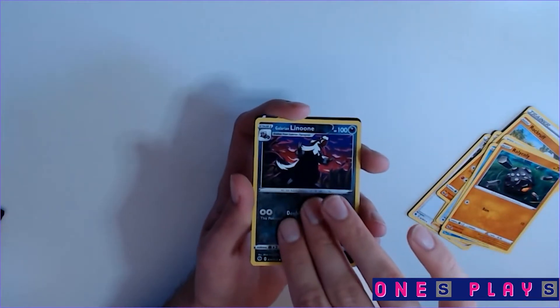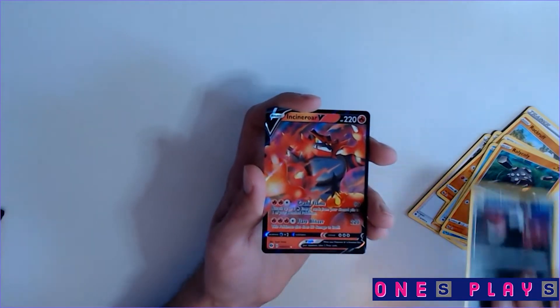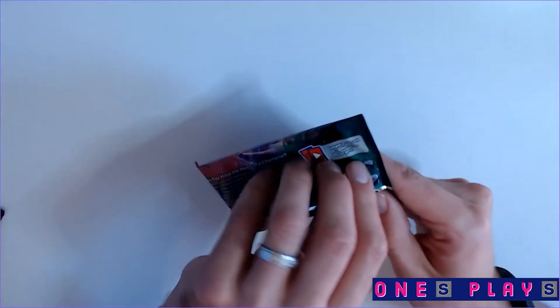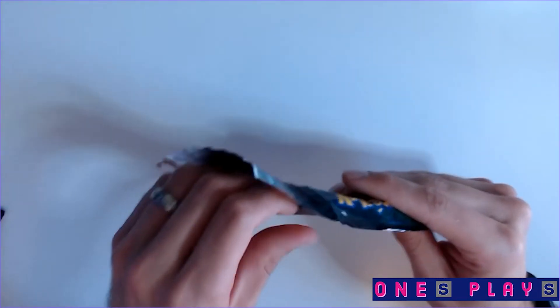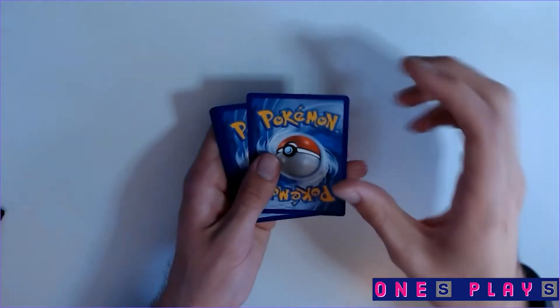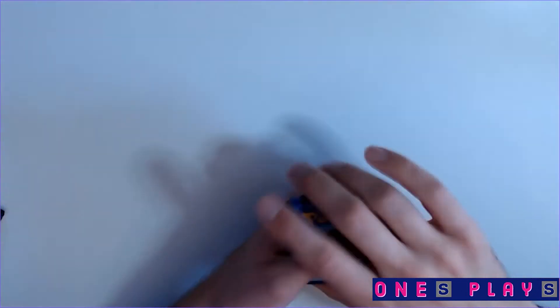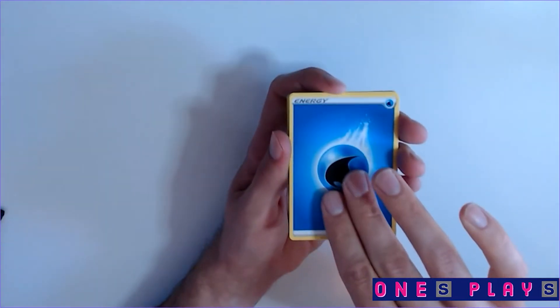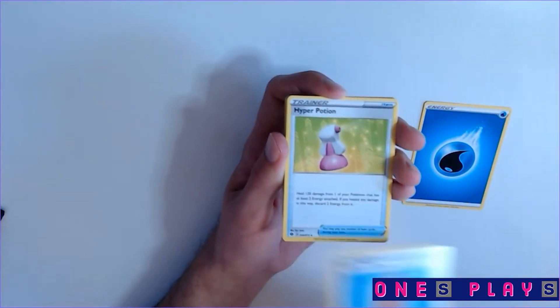Here we go — oh! Incineroar V! His shiny is awesome — it's white. The base color is white with red stripes. That is such a cool card. So far I'm very happy — we need these cards. This is a lot better than last time; the last box was not great.